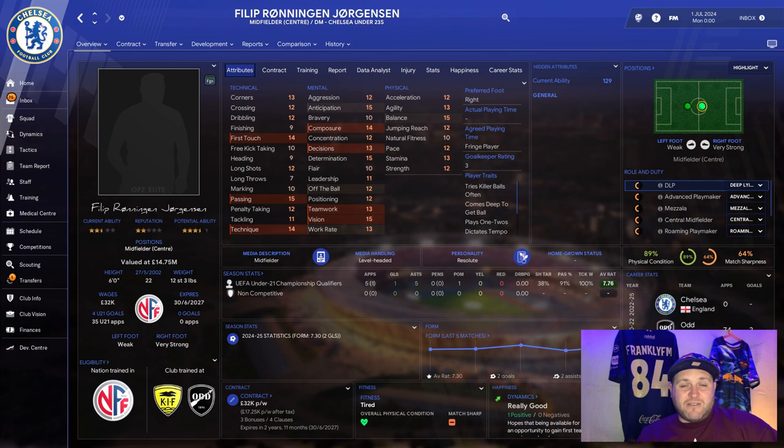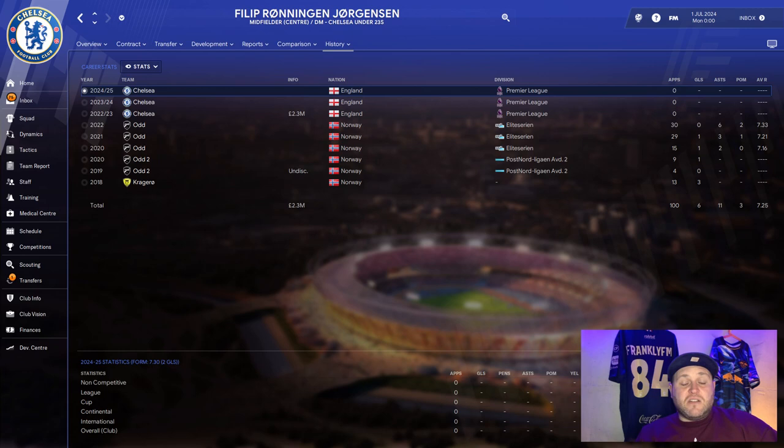His player traits include: tries killer balls often, comes deep to get the ball, plays one-twos, and dictates the tempo of the game. Looking at his career stats, he played good first-team football at Odd in Norway — 59 games over two seasons, scoring one goal with nine assists, and average ratings of 7.21 and 7.33. He was then sold to Chelsea for 2.3 million and, although he hasn't played a first-team game yet, it hasn't stunted his development.